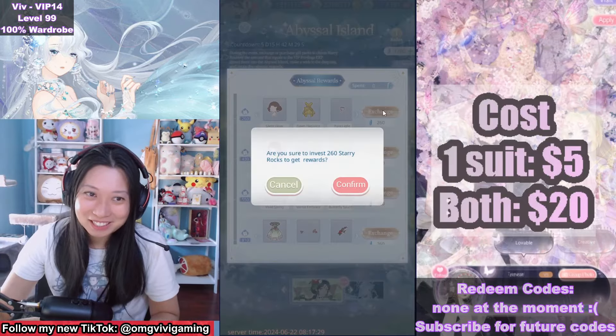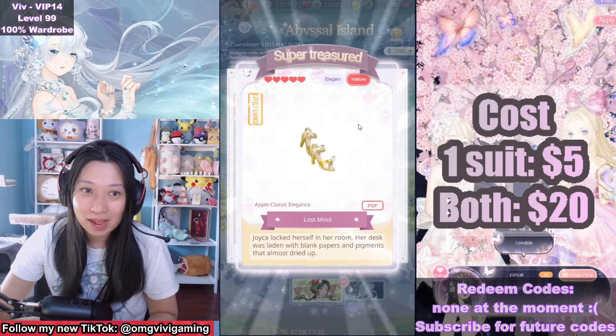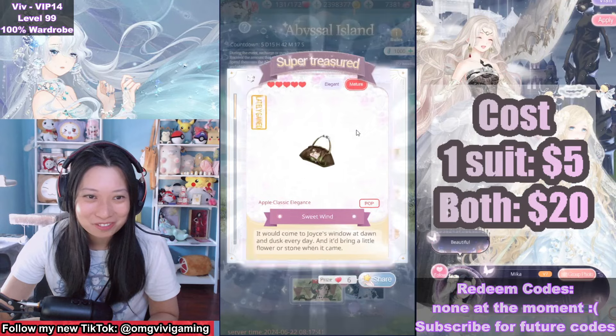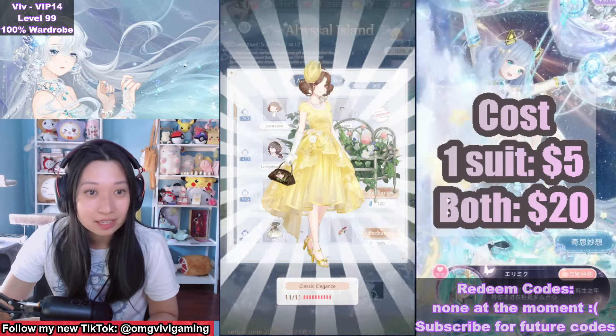Now let's collect what I just bought. At the 260 VIP EXP, which is $5, I get the entirety of the yellow suit. Looks like there's a lot of items, and that is going to be 11 total items. Classic elegance.